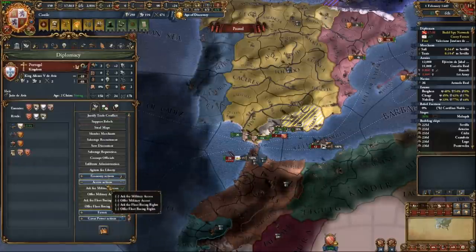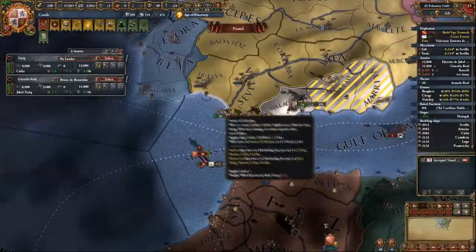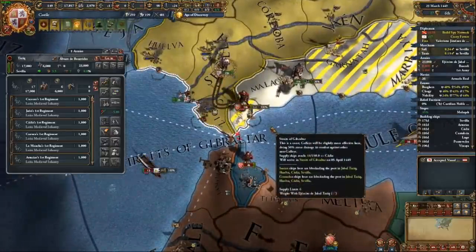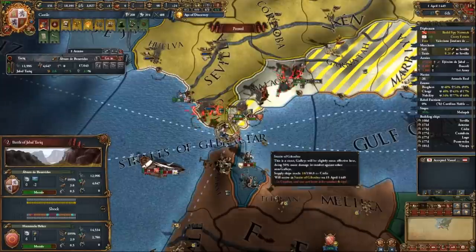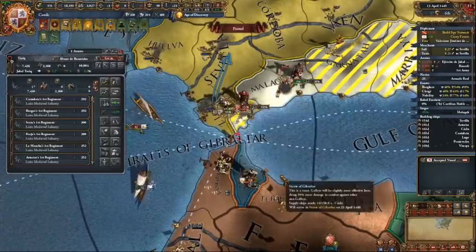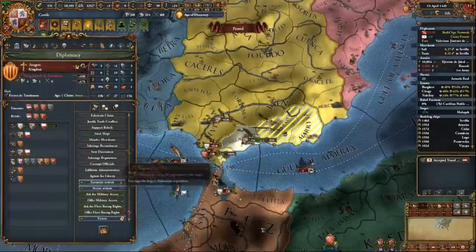I decided to get military access from Portugal to bait the Maghrebis into crossing, but then Morocco started landing troops in Portugal to walk into my land. The AI actually managed to bait me into leaving Gibraltar to confront their men in Portugal — this let them move into Gibraltar uncontested, and I realized I was actually outplayed by a Paradox Game AI. Now that they had the defensive mountains of Gibraltar on their side, I had to bring in my secret weapon to save me: Aragon. Losing that battle cost me a ton of manpower.